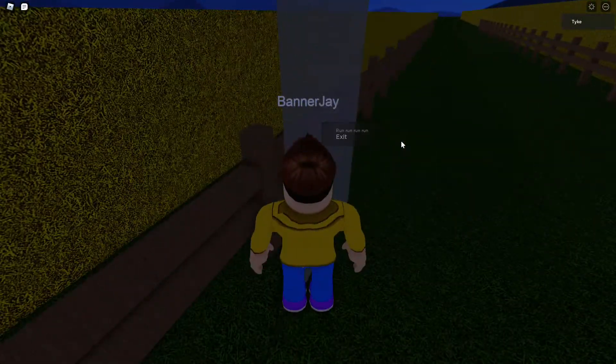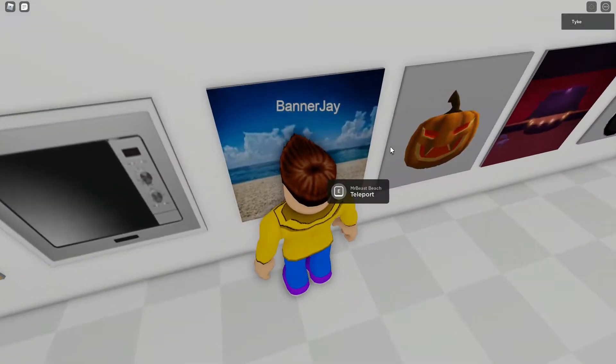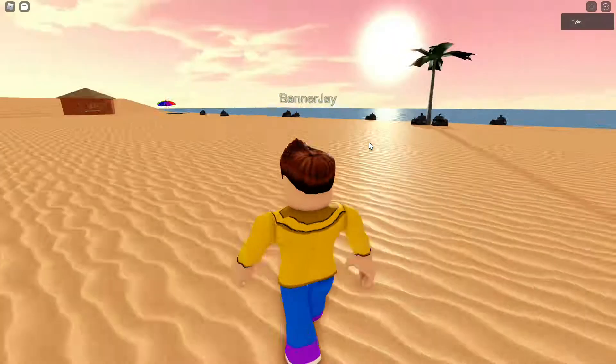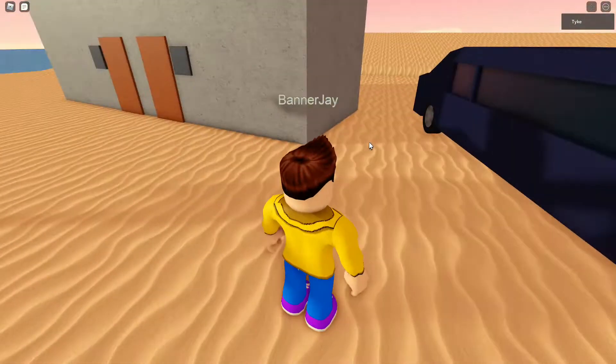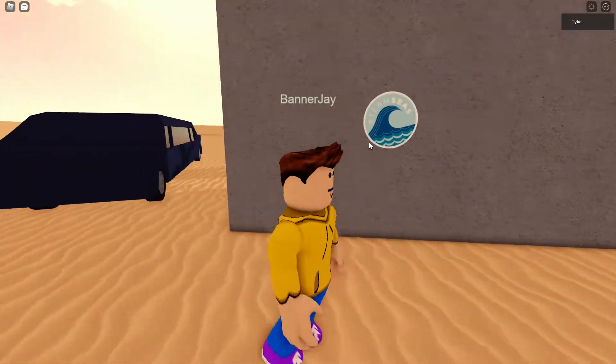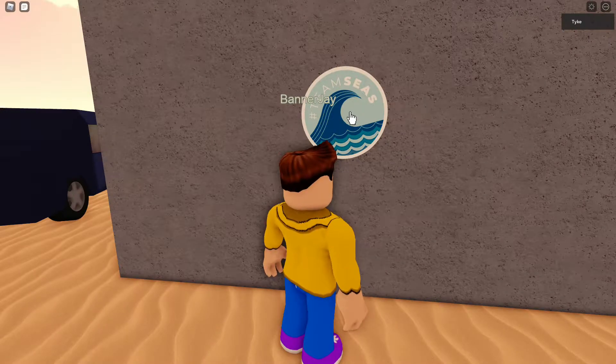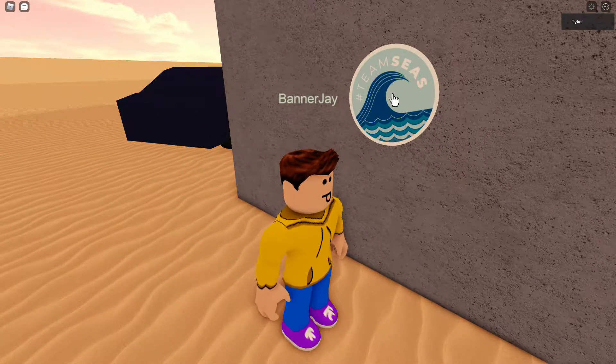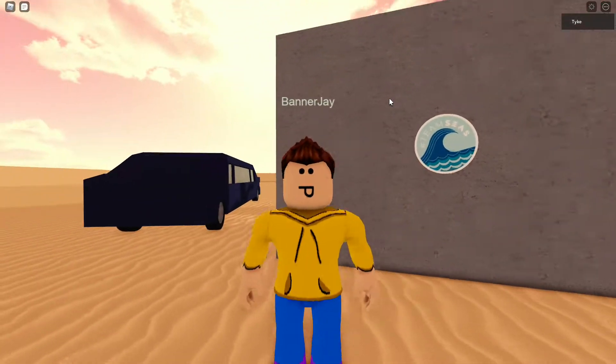Now, for Mr. Beast, head to Mr. Beast Beach, which is right next to Zardy. Turn around when you spawn, walk back here. Now you found the Team C's logo. Just click it. Now you got Mr. Beast.